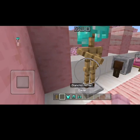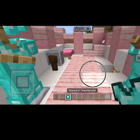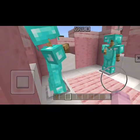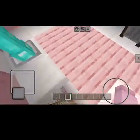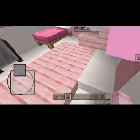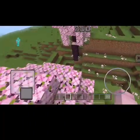Now put the diamond helmet, armor, armor, armor. Now we've got this, the other, and the other. Perfect, it's gorgeous — this is mine, and there's a horse. Wow, so pretty!